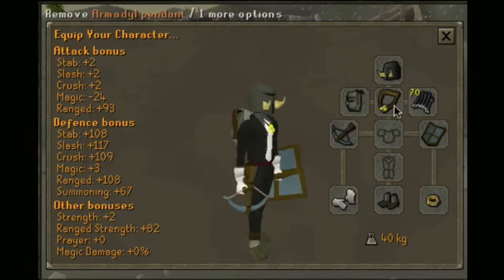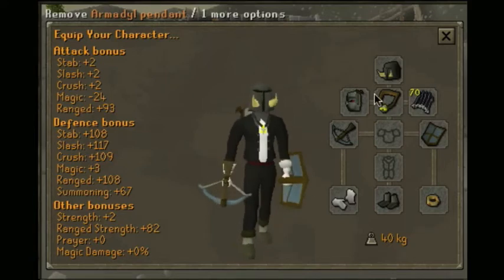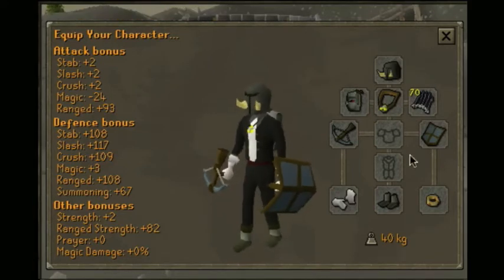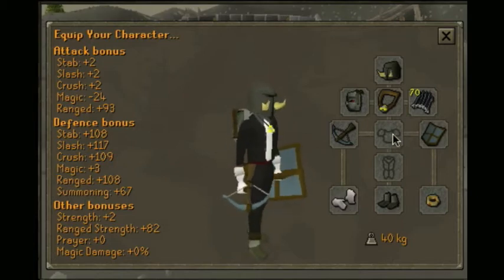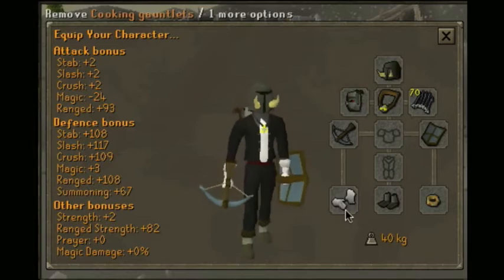You're going to want to bring the Armadyl pendant, and this is the only ammo you're going to want. Like I said: Saradomin d'hide body, dragon or Varex skirt, and then Zamorak vambraces.